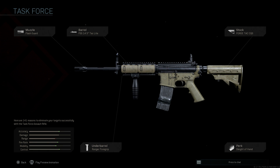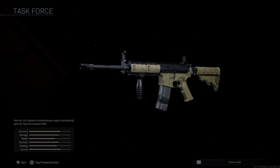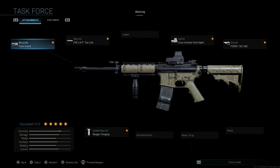The attachments on the Task Force M4A1 include the flash guard, the 14.5-inch Tac Light barrel, Force Tac CQS stock, the Sleight of Hand perk, and the Ranger Foregrip for the underbarrel. This is what the Task Force Blueprint comes with at base. Now we're going to jump into our actual build.